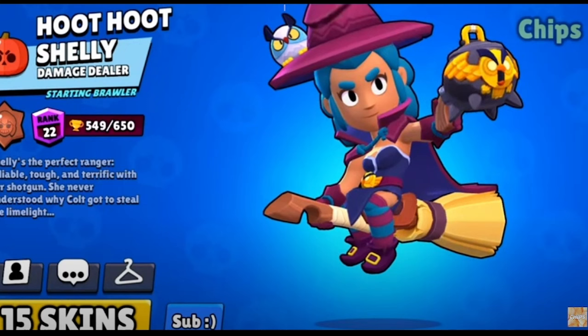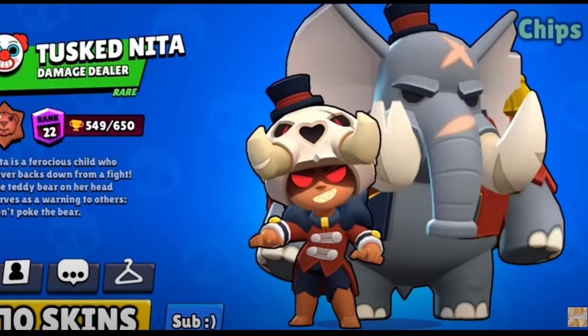The best skin for Shelly is Hoot Hoot Shelly. I know she got Shelly Dancer recently, but this is just such a good skin. The best skin for Nita is Tusk Nita. Even though I don't really think it's worth 300 gems, it's definitely the best one.